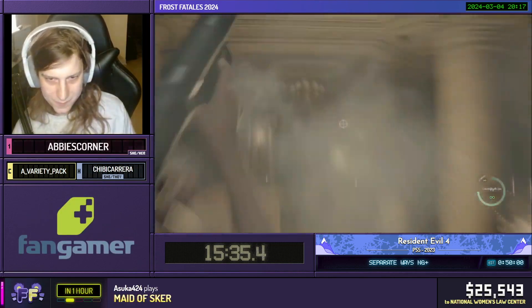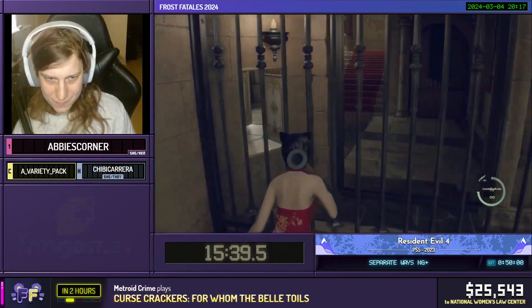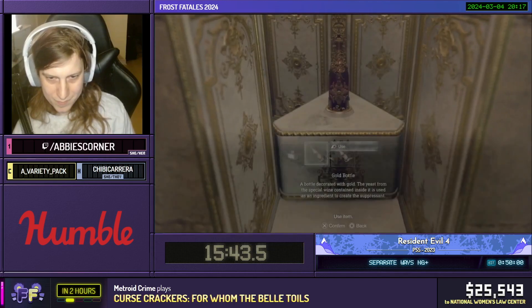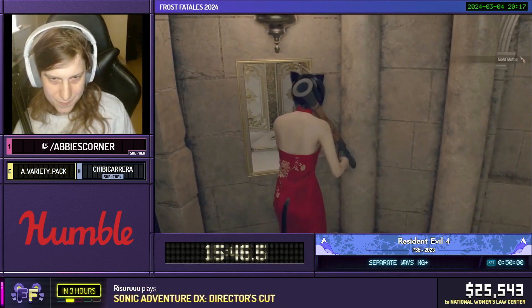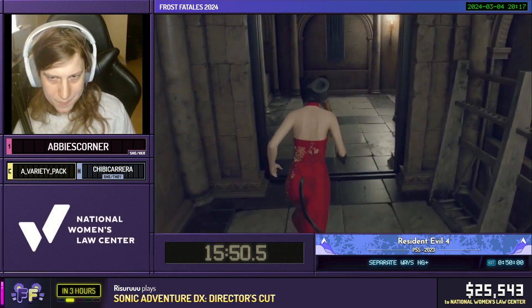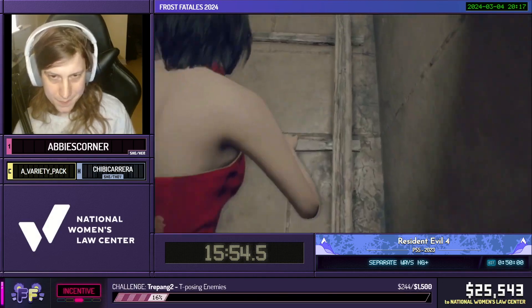All right. Real quick reminder to everybody, we do have that Trepang 2 T-Posing Enemies incentive. We are currently at $244 out of the $1,500 that we need. As a reminder, if we meet that, the enemies are going to be locked in T-Pose even as they shoot at you and yell. It's going to be awesome. Let's try to get that met.